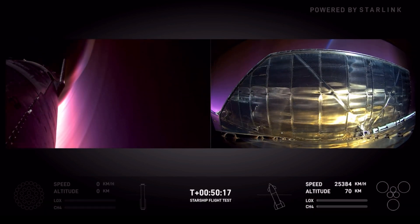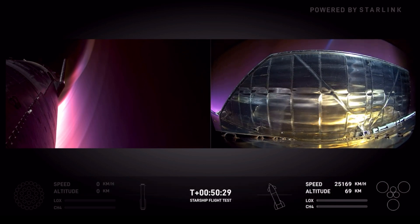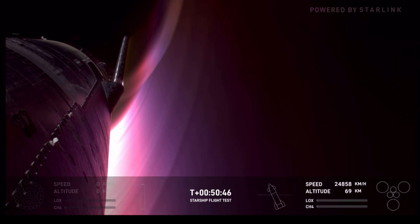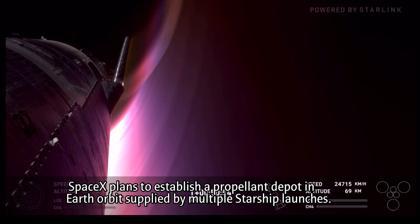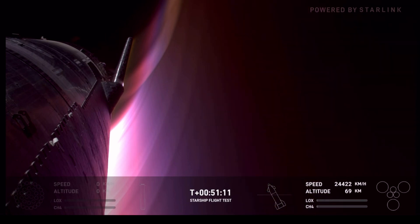This is really where we'll see the flight five improvements come into action. There are what's called static arrows — the protruding points on the flaps — that get exposed to extreme heat environments, so we made the thermal protection there much more robust. We also learned from intentional missing-tile tests on flight four where we deliberately left some tiles out and kept backup layers called ablatives, which gradually melt away to dissipate heat. We now have an entire layer of ablative underneath the tiles, so even if a tile gaps or breaks, we have backup options.